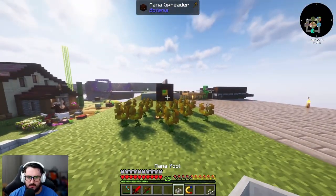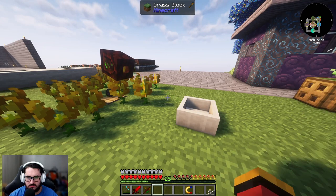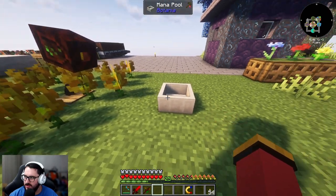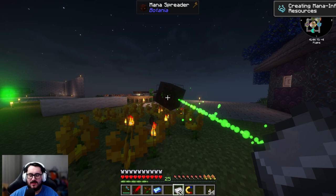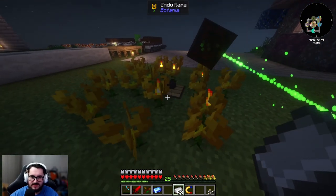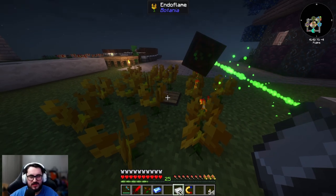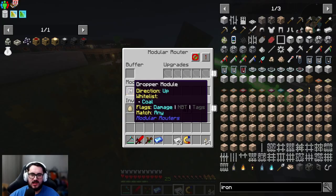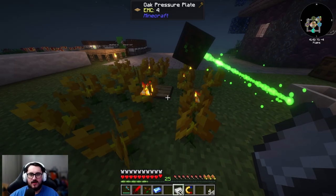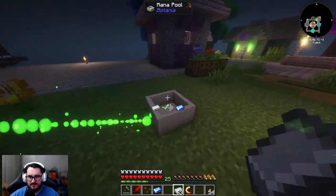The mana spreader goes down first, then all of the endo flames around it. This is a modular router with a redstone mode so that when the coal buffers out it hits the pressure plate, indicating something's on top - meaning nothing else is going to shoot out. The drop from module direction is up, whitelisted to coal, so it'll pop it up and the endo flames power it for mana, then mana goes into here.